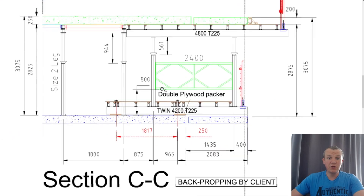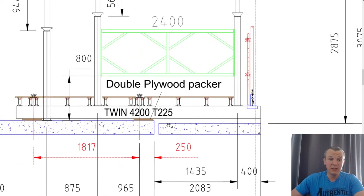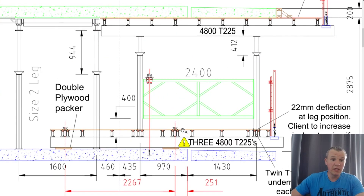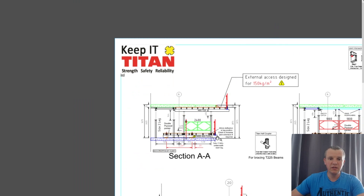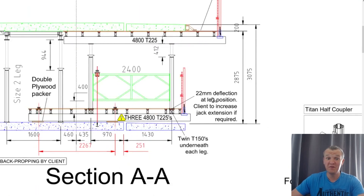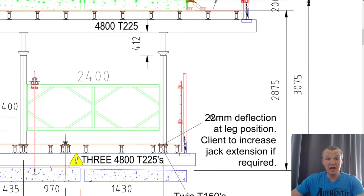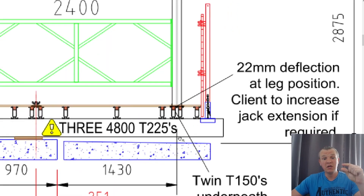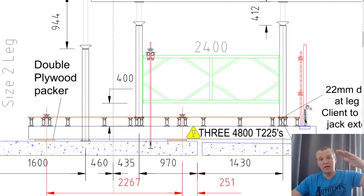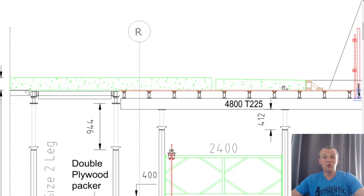You can see a section here showing the balcony — double plywood packer — and Section AA shows a 22mm deflection. This is very important information for us engineers as well. After the pour, we're going to lose 22mm deflection on that beam, which means we probably have to set the balcony a little bit higher — giving it camber. When you do cantilever balconies, you always give them camber — in this case it might be 20–25mm higher, as the beam is going to deflect and then the balcony deflects too. This keeps the balcony level once you allow that extra 20–25mm.